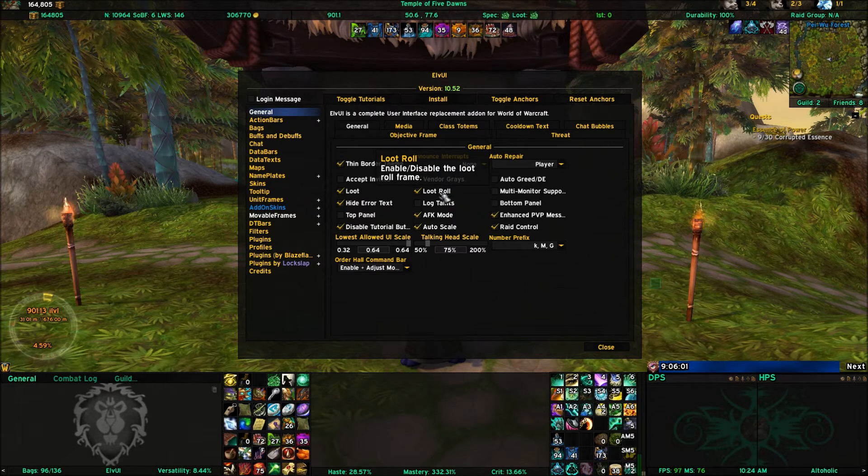Loot roll window can be enabled or disabled — just put a checkmark in here to disable it. AFK mode: I use this because if I walk away from my computer while still logged in, I don't want it to automatically log me out. What will happen is it'll put an image of your character in the bottom right corner of the screen, and he'll start dancing. You'll have an LVUI message across the bottom with your faction symbol, and a timer showing how long you've been away.